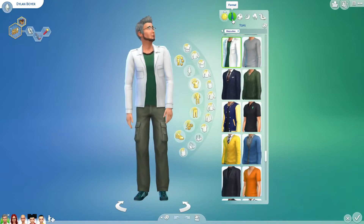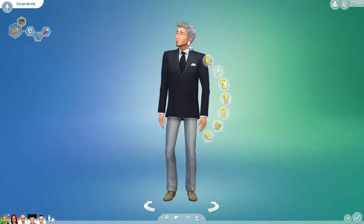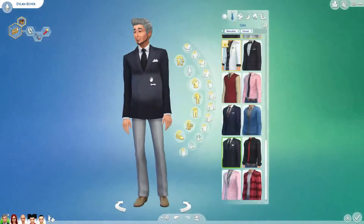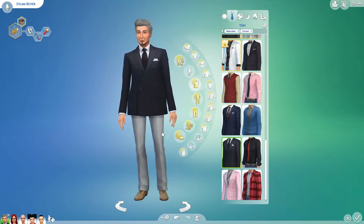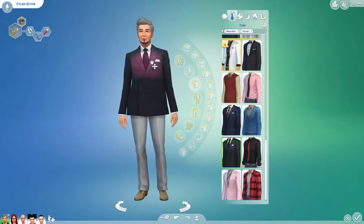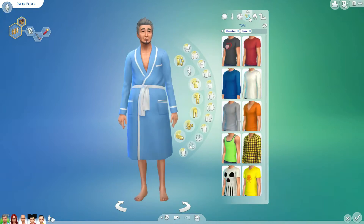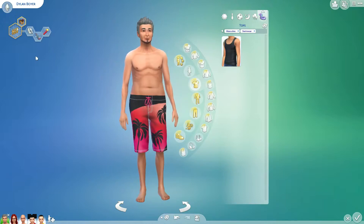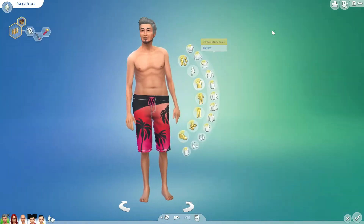We're going to make sure everything is good with Mr. Dylan here, who is now an elder. If anyone has still been following from the very beginning when Mr. Boyer was like a young adult — he used to be a lot thicker. Make sure he's still looking good. I'm not really good at making Sims. But we're not going to worry about it. Looks like his clothes are all good.